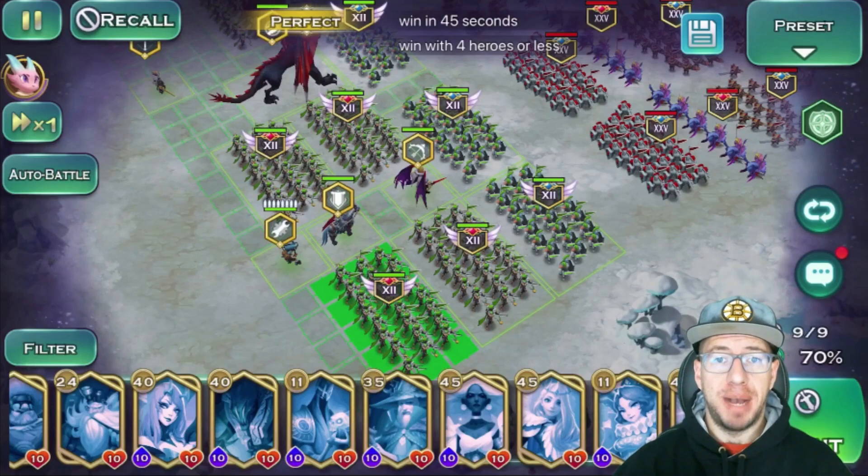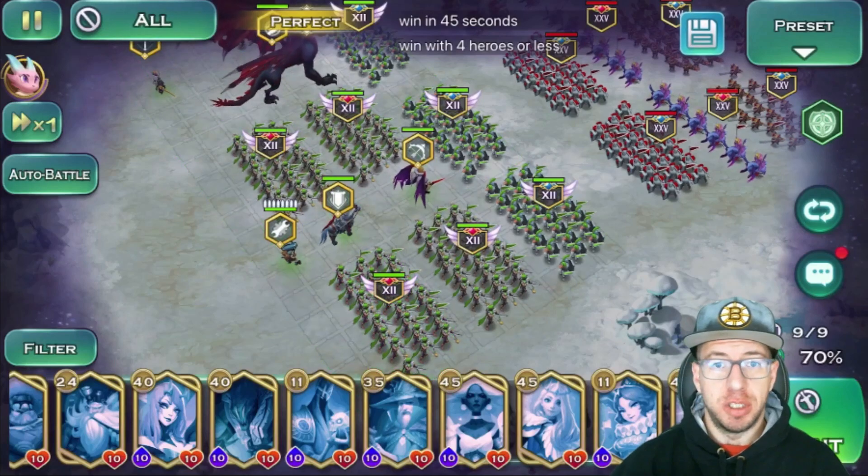Avalon, all towards this bottom side with four packs of archers, all getting boosted from Warhorn. Four packs of swords on the top side. We have Varian, we have the dragon, and another pack of archers.